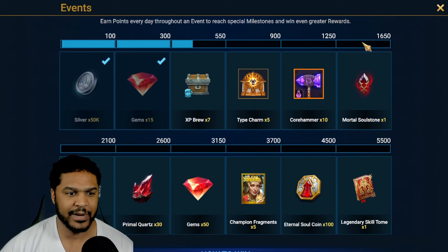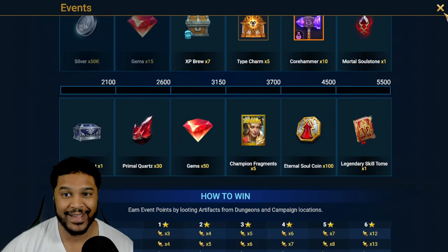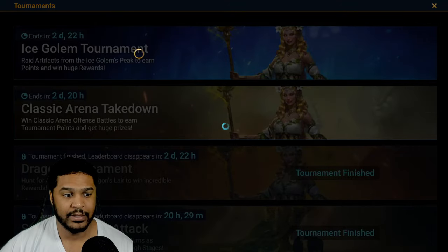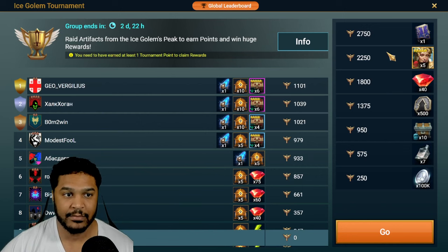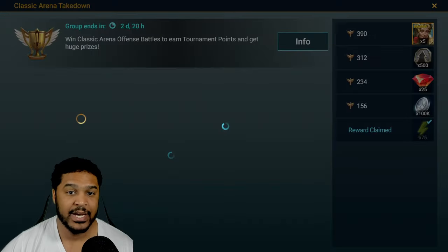I could skip dungeon divers entirely since I'm going to complete it over time while completing the ice golem and champion training events going on right now. The ice golem tournament also has five fragments, so that could be 10 fragments in total if I just focus on champ training and farm spider. I'm still going to farm some ice golem because the mortal coins, gems, five fragments, and potentially the epic book are useful on anybody's account.